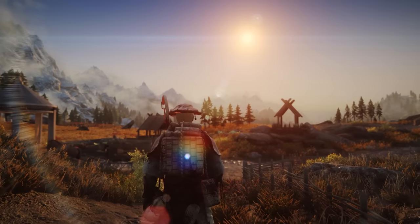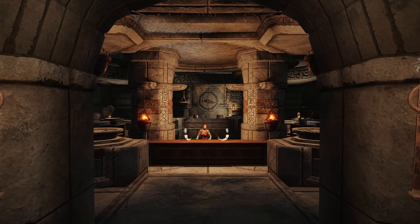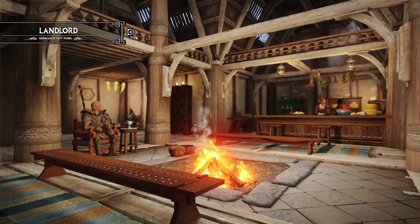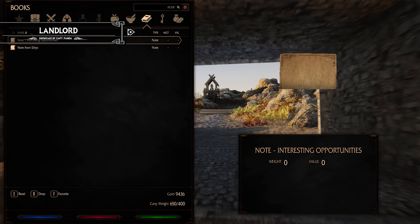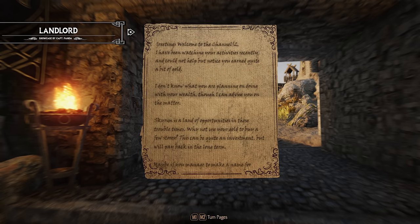The next mod I want to showcase is Landlord. Landlord is a mod that adds new ways to earn gold by allowing players to invest in properties such as stores and taverns. By establishing trading contracts and managing the properties, players can earn a steady stream of income. To start the quest, the player needs at least 5000 gold in their pocket, after which a courier will deliver a letter from a friend to begin.